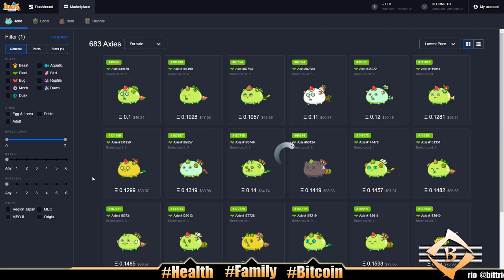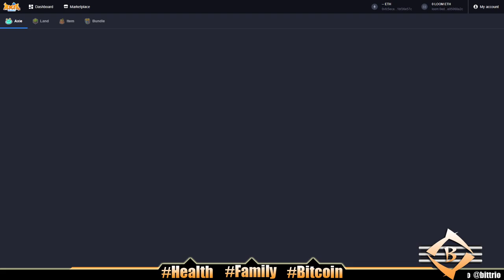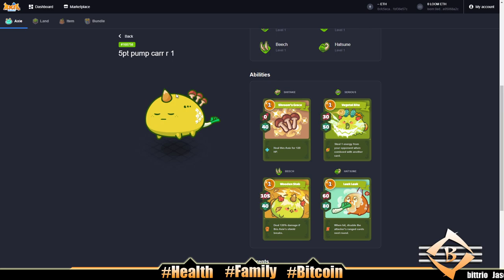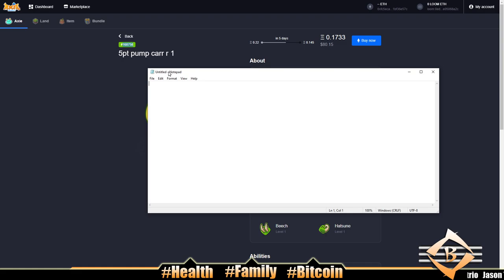Here's our first decent axie at $80. Let's open Notepad — it's going down in five days at 0.145 ETH, three breeds, Brookhawk is selling it. Not the best Shiitake back but it's still good enough. I would get this guy for $50 or $60 when he drops. Let's call the tank around $70 and keep looking on this page.